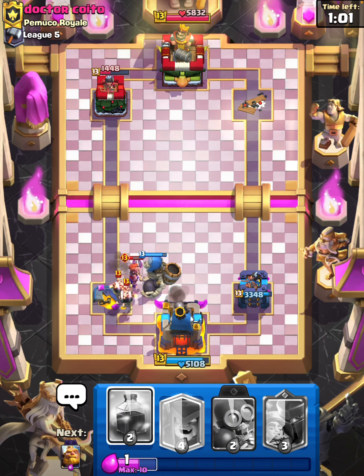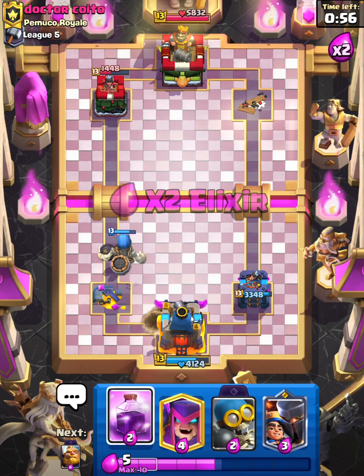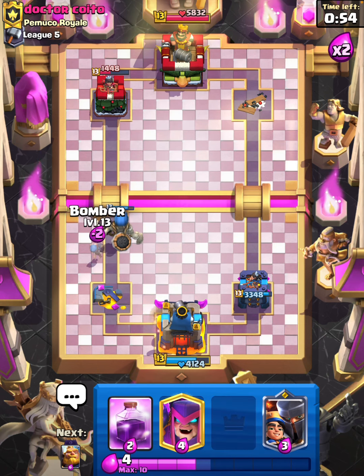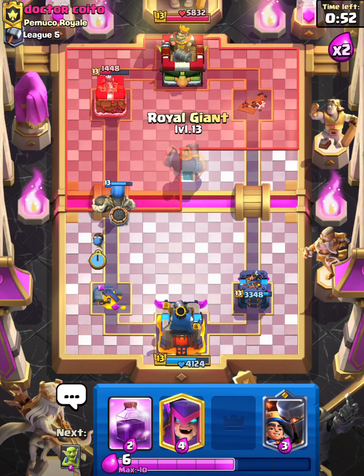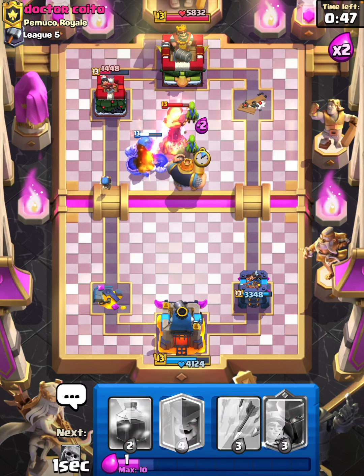I don't know why he's going in with the Wall Breakers, but hey man you do you. We'll cycle a Bomber here — and RG now, Goblins in front.